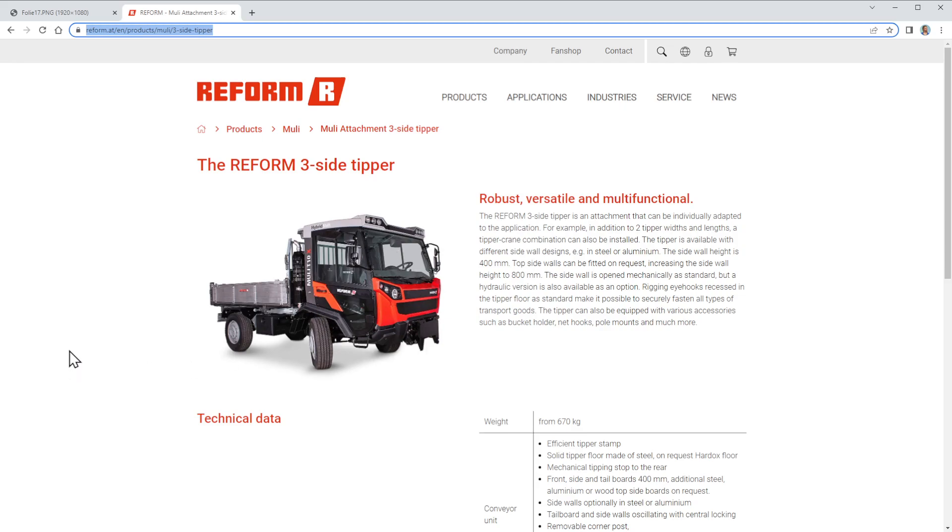They say it's robust, versatile, and multifunctional. The Reform three-side tipper is an attachment that can be individually adapted to the application. For example, in addition to two tipper width and length, a tipper train combination can also be installed. The tipper is available with different sidewall designs, for example in steel or aluminium.